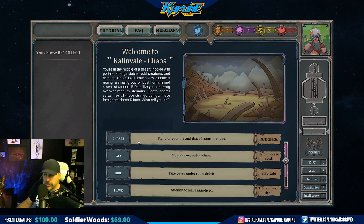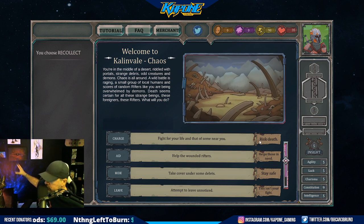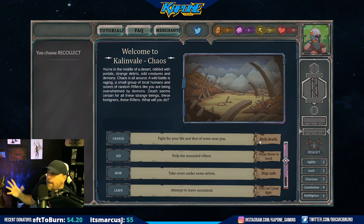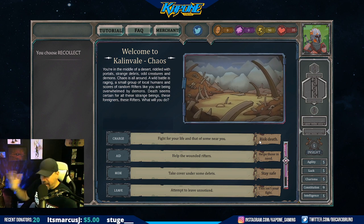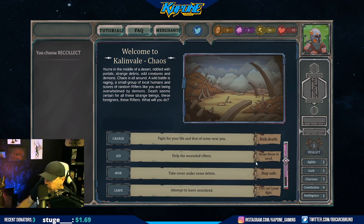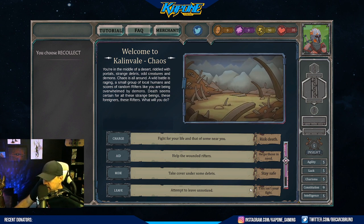So I can either A - charge, fight for your life and that of some near you, and you risk death. If you die, you lose your NFT - it dies, it's dead. I have a Deathless, and for now in the beta I believe the first week I cannot die. B - help the wounded rifters, help those in need. C - hide, take cover under some debris, you stay safe. Or D - leave, attempt to leave unnoticed. This isn't your fight.